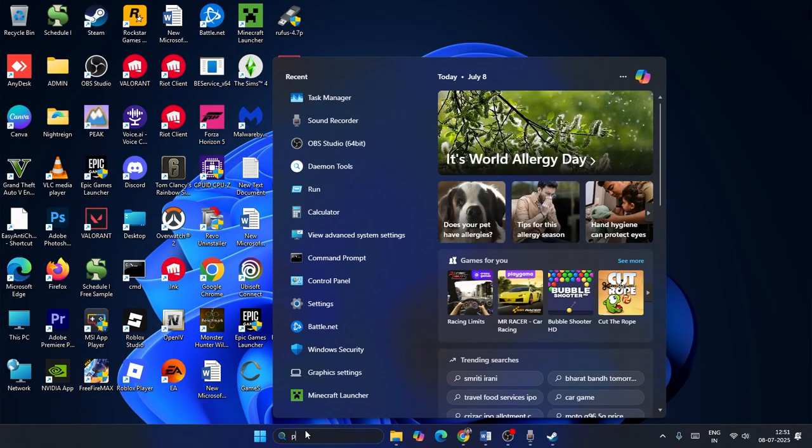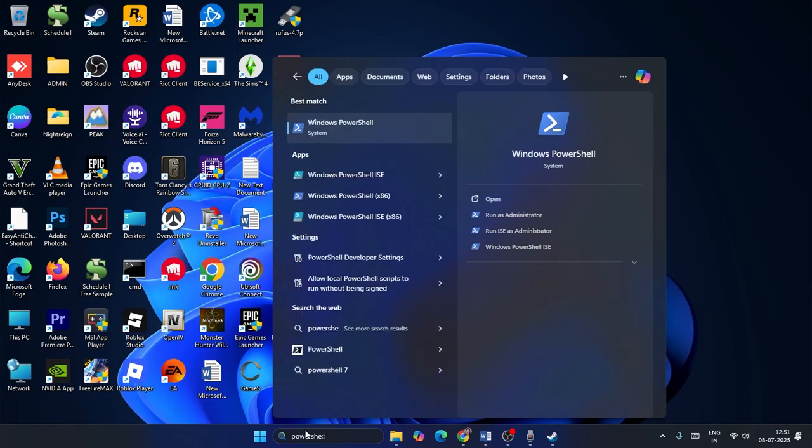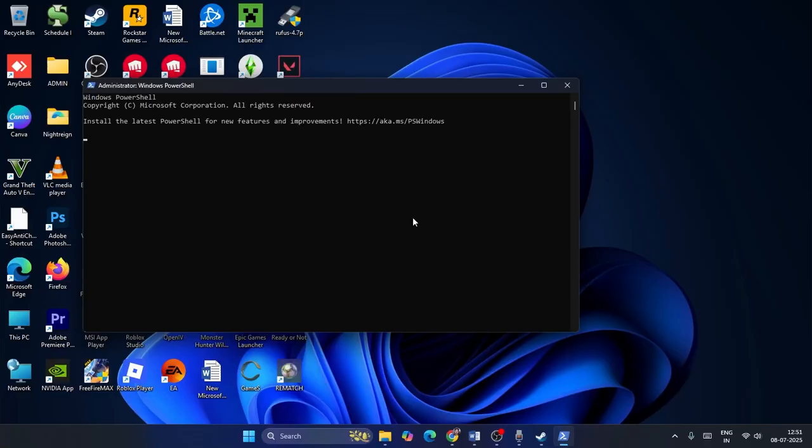Now search for PowerShell in the search bar. Make sure you run it as Administrator and click Yes. Once PowerShell opens, we can proceed with the next command.